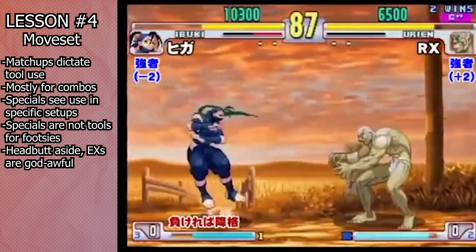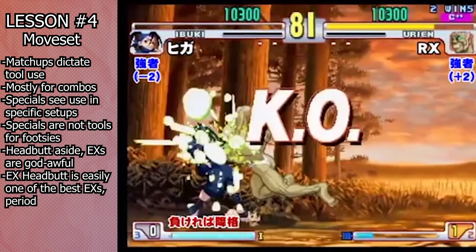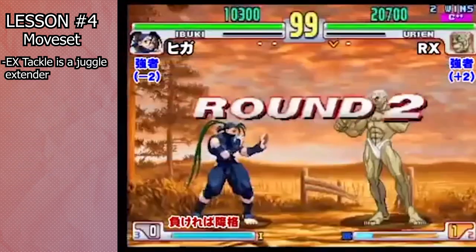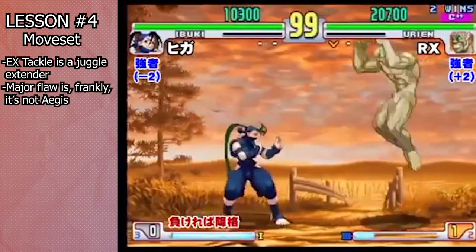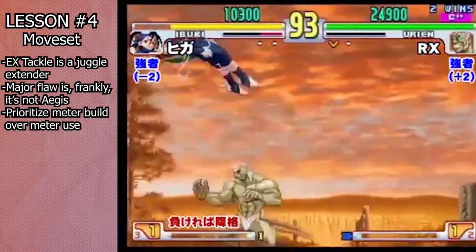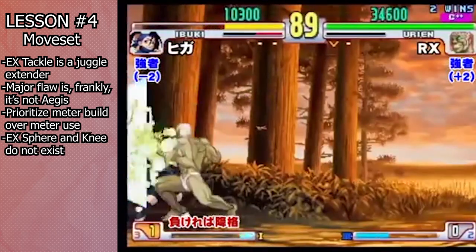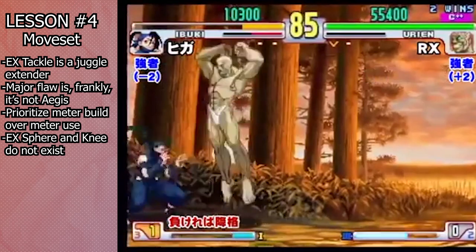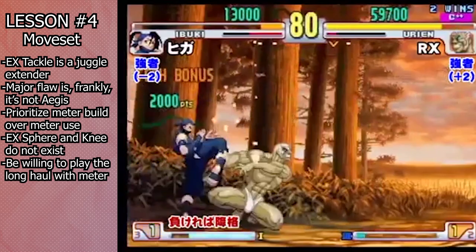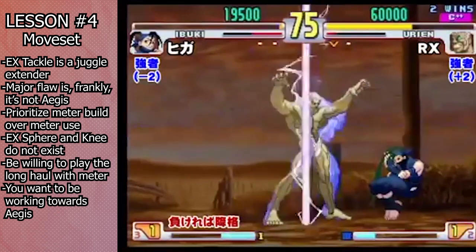EX Headbutt, however, is one of the strongest EX moves in the entire game. It's safe on block, has high conversion potential, and deals a tremendous amount of stun and damage. EX Tackle can be used in corner juggles, but because of the power of Aegis, using meter on EX moves should basically take a backseat to combos that build meter, even if they do less damage up front. EX Knee Drop and EX Sphere should never be used, ever. Any time you do use an EX move, what you're effectively doing is deciding between the utility of working towards Aegis and the utility of immediate damage. The vast majority of the time, unless it'll kill, you want to be working towards Aegis.